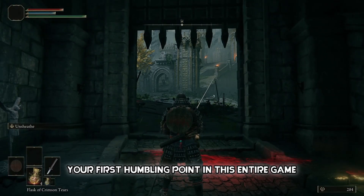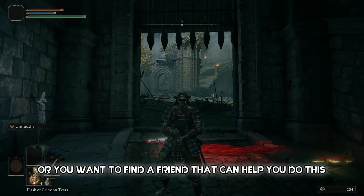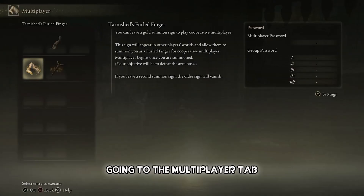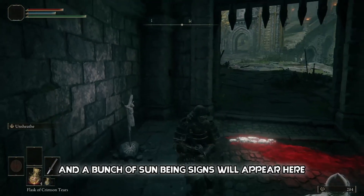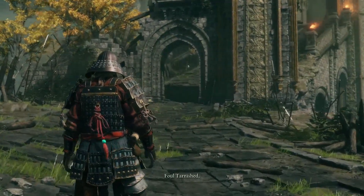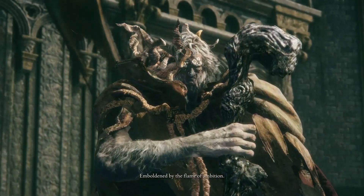Now we're ready. This is going to be your first humbling point in this entire game. You really want to be at least level 20 before you walk through this door, or find a friend who can help you. Rogier is also available here as a summon, though he may not help too much. I recommend going to the multiplayer tab and using a Furlcalling Finger Remedy if you have one — summoning signs will appear if you don't have friends. Good luck and welcome to Elden Ring. Have fun, and remember: get good.